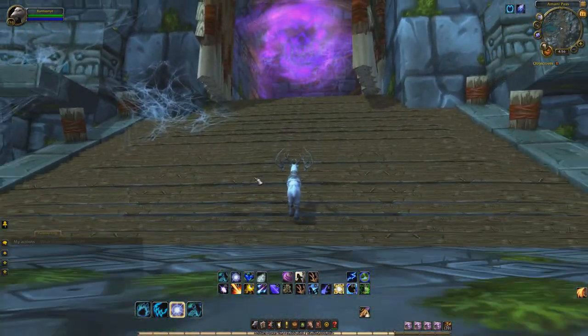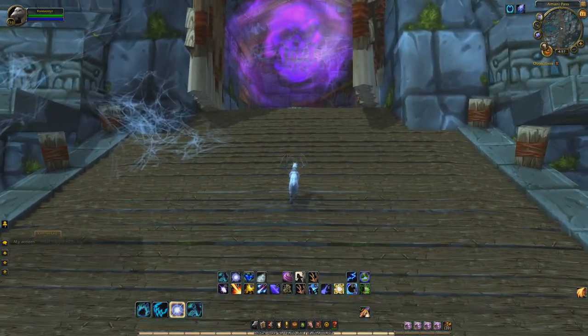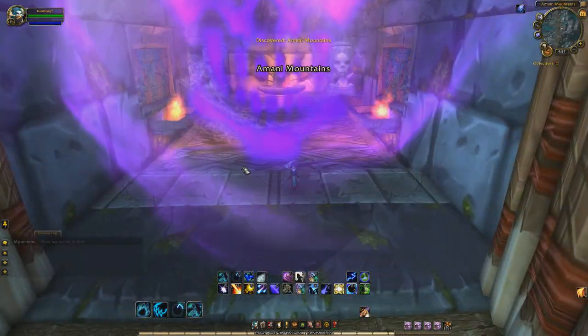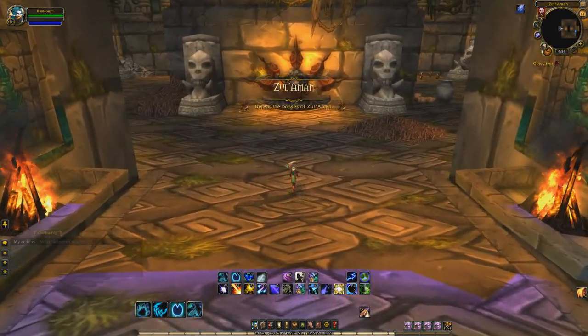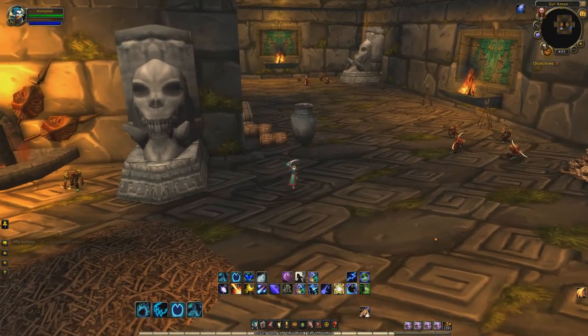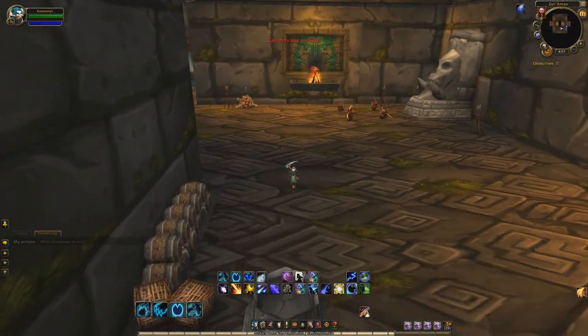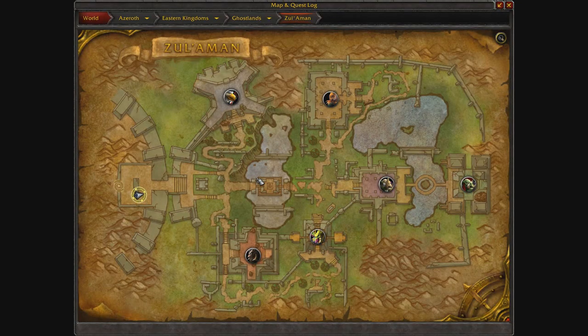We're going to run up to this dungeon. Before we even enter, we need to make sure that the dungeon is on Heroic. Make sure you set your dungeon and your raid difficulty both to Heroic. Once we head in, there's a lore sequence — you have to talk to the guy that spawns at the beginning of the instance, then hit a gong, and then you are able to actually enter. Since we put it on Heroic, and Heroic mode is the only way you can get the drops we're looking for, you have to not kill any of the bosses.